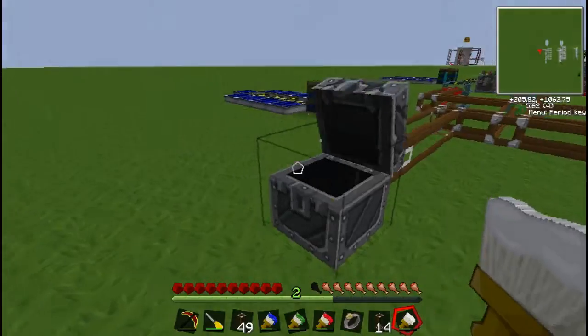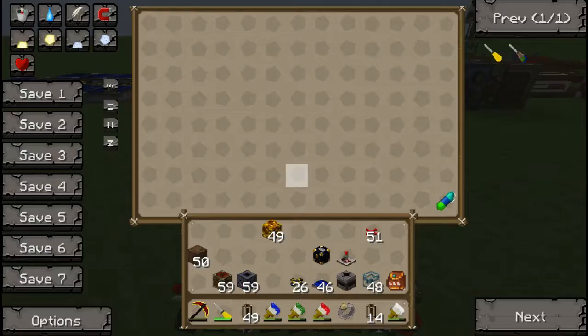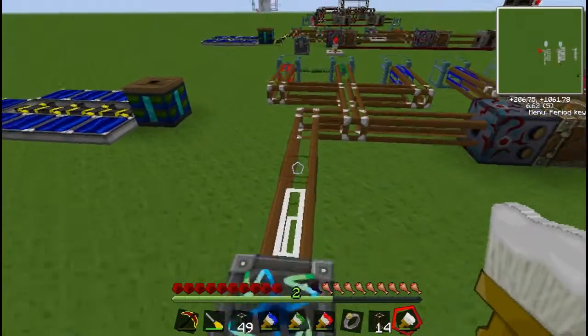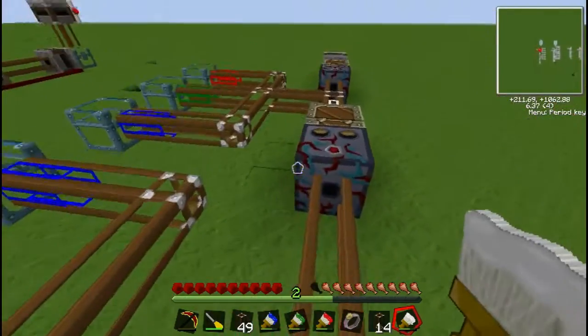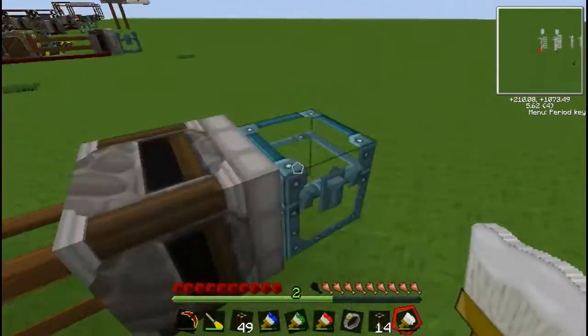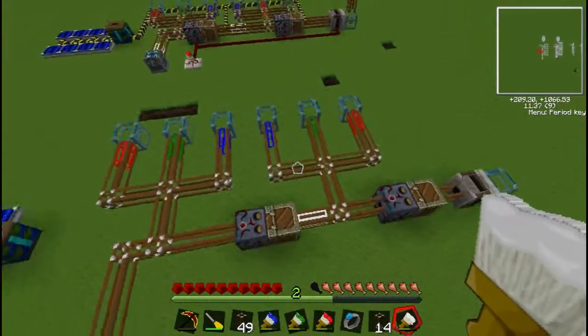What this chest acts as is: it repairs all or most durability items, and it also acts as a way to know what's not yet in your sorting machine, so you can tweak it as you go. So now you've got your backbone down.